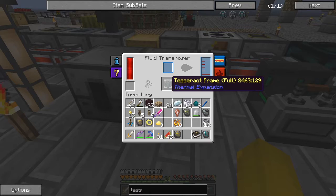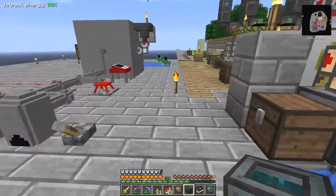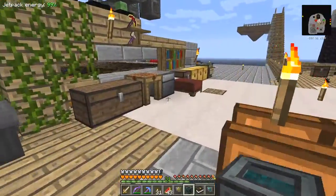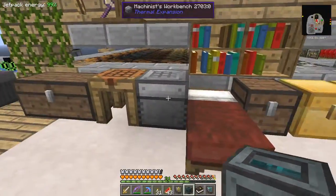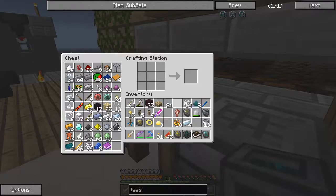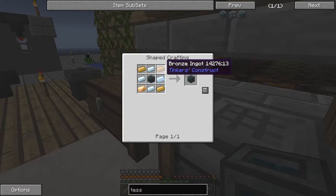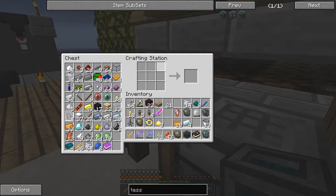So here we have a tesseract frame. These are the hard bits to do - in fact I could have done this at the tier three altar stage but it's easier now with the well of suffering. Now we need to make the actual tesseract itself. We need four silver and four bronze or tinker's alloy. I haven't got any tinker's alloy with me. I think it was three to one - let's take three copper and three tin ingots.